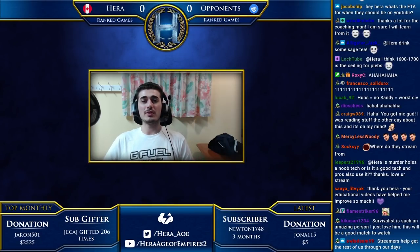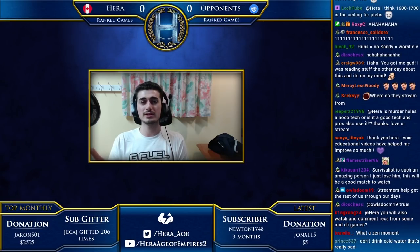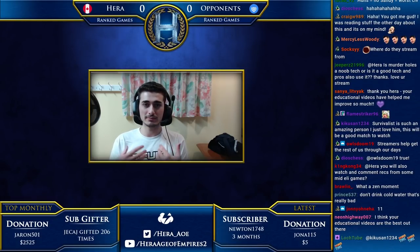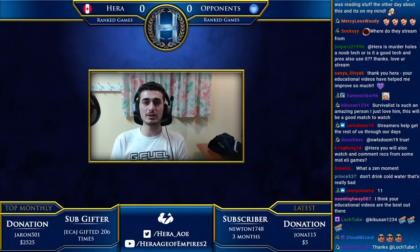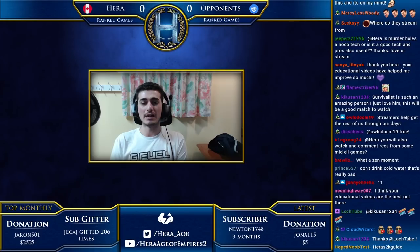Hello everyone and welcome back to another episode of our definitive guide — Hara's Guide 2K Definitive Edition. Today is going to be like the ninth episode in the series. Hopefully you guys are all enjoying it. We went through every ELO and I've given my tips and tricks on how to improve. Today we're still going to do part two of the 1700 to 1800 range and we have the second replay from Skill Yourself to go through.